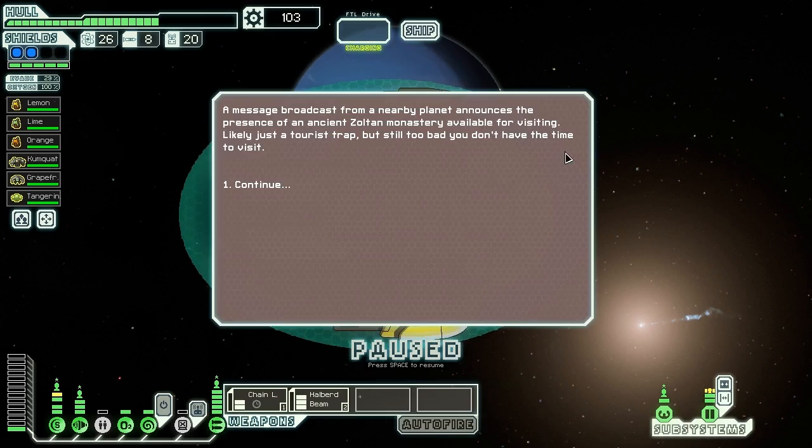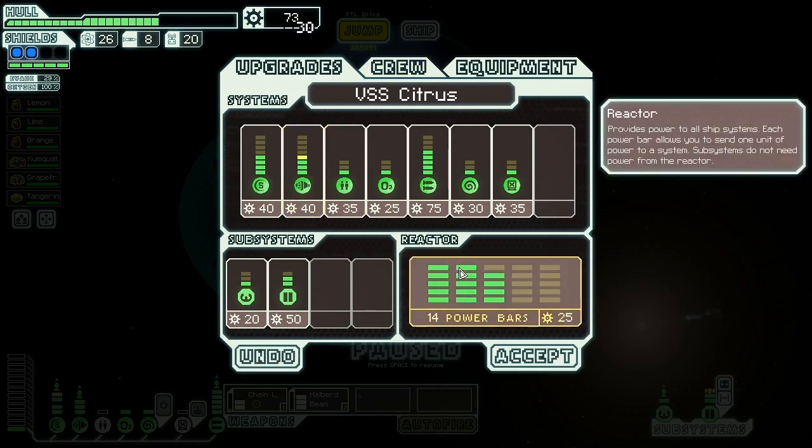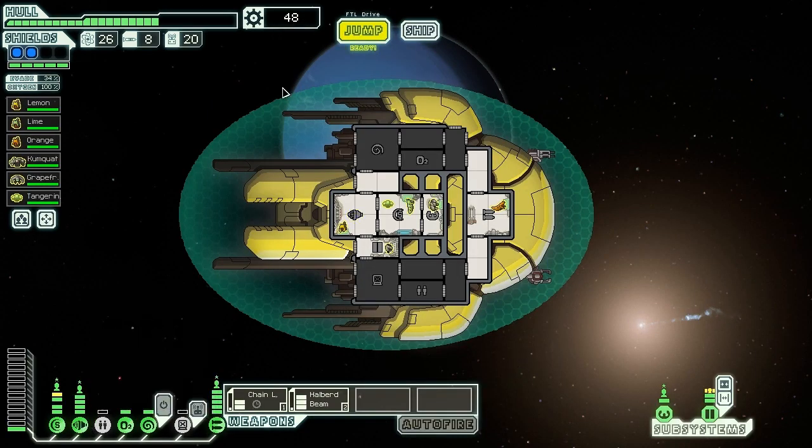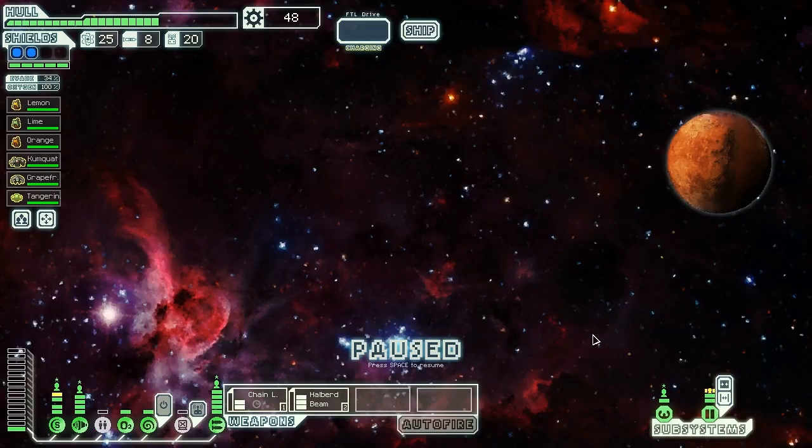A message from a Near Bright Planet announces an ancient Zoltan monastery available for visiting — it's likely just a tourist trap, but too bad we don't have time. We power up the engines again, give ourselves some more evasion, and hit the exit. We almost have up to five bars of evasion, which is my standard go-to level.